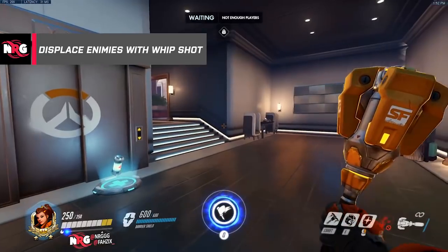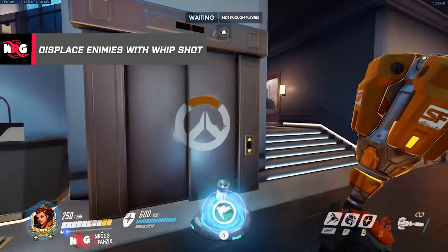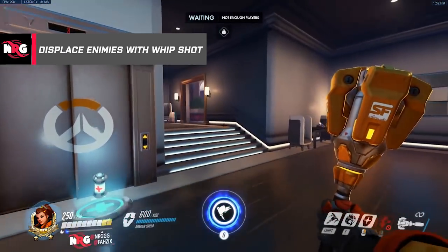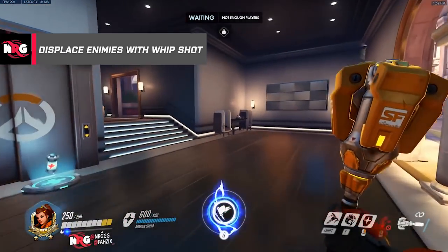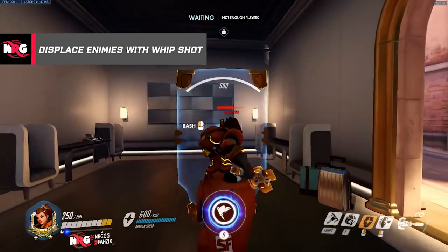Her left shift is not only used for damage, but it's used to displace enemies as well. So if you can see an enemy trying to run away, you can use it to boop him into a corner, kind of like a Lucio. So when Rob comes here as Soldier, I can boop him into this corner and then stun lock him — now he can't run away.